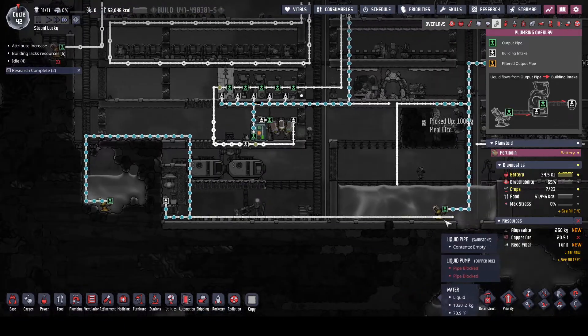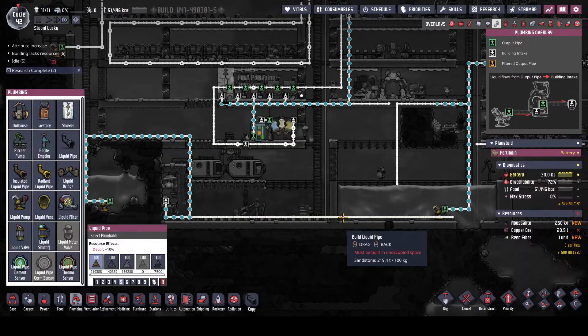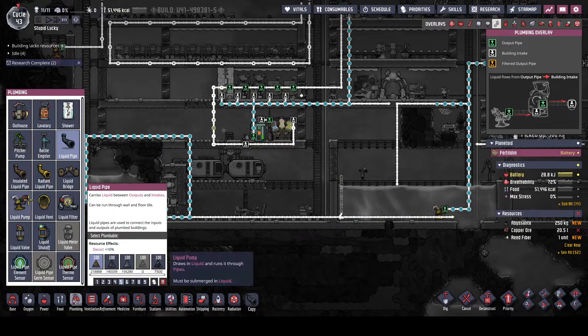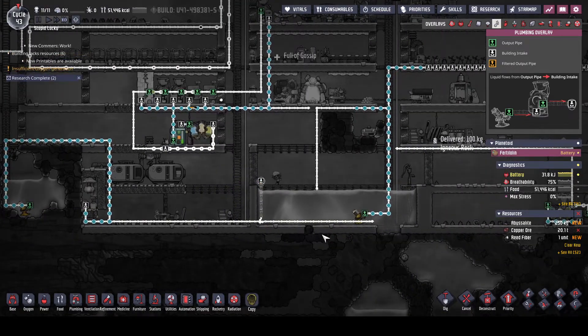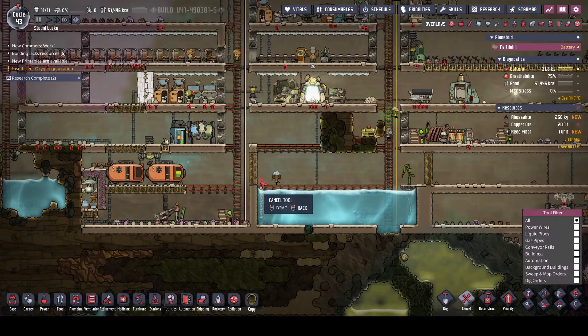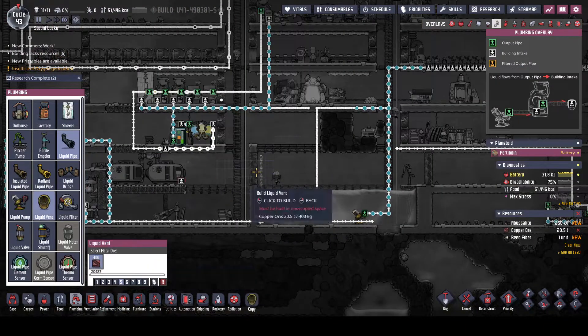We're going to go over here and put in a liquid vent right here because we want that to drain faster. Actually, we're not going to put the liquid vent there because it'll end up underwater. We're going to put it all the way up here instead.